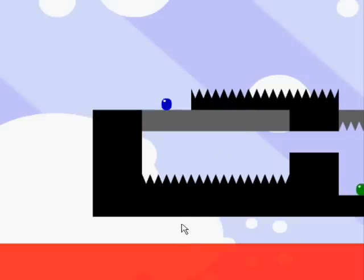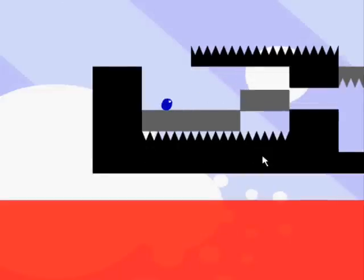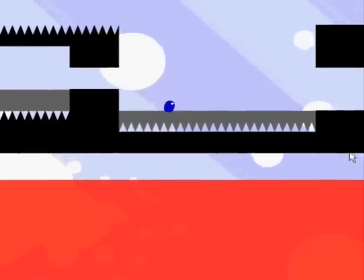This is level 4 of Box Clever. The first thing we're going to do, we're just going to drop all these gray tiles. Run over here, we're just going to drop all these spikes. We're going to kill all the diseased.